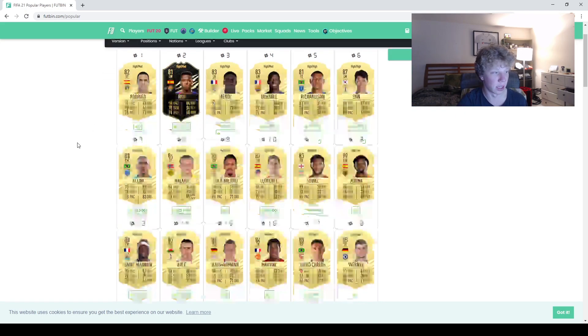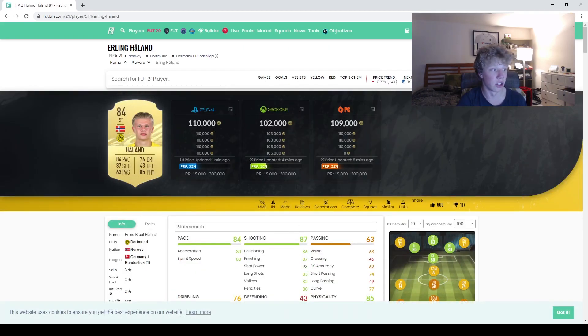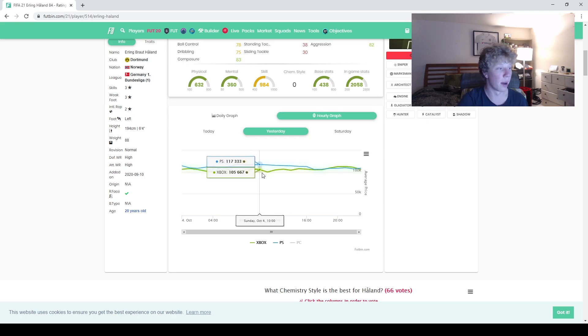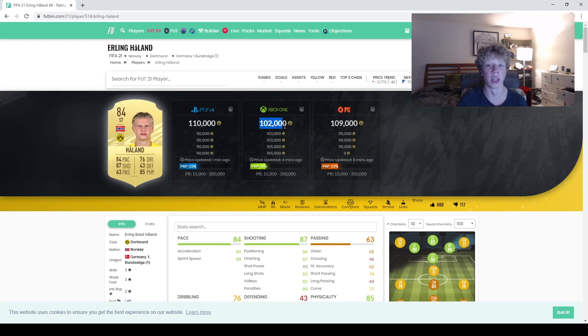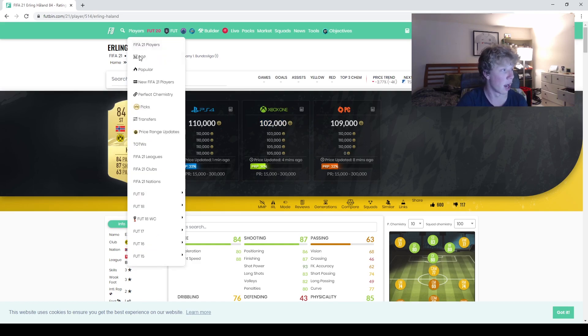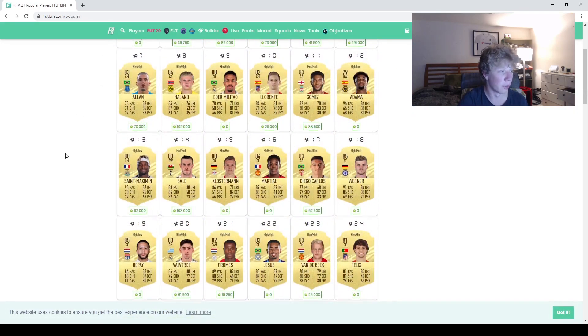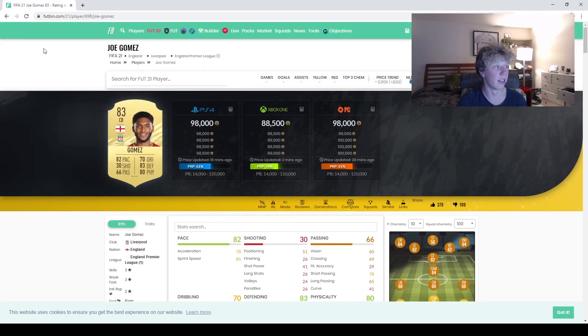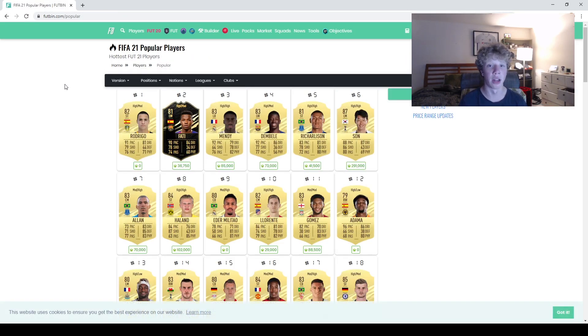When the Footbin and Futhead squad building solutions come out Monday or Tuesday and they feature Son as Team of the Week, people are going to go buy his gold card and inflate the price. Haaland I got at 99 — he's 110 on PS and was around 120-115 earlier. You can't always trust Footbin's prices at the start — always check the actual market to make sure you're getting the most out of your card. Emily Tow is extinct. Joe Gomez is 88k on Xbox, 98 on PS — I think he's going to hit 100 tomorrow or Tuesday when the full game comes out for pre-orders.